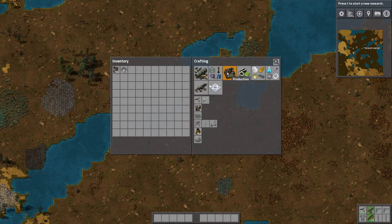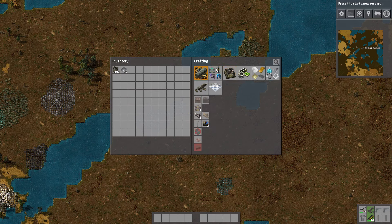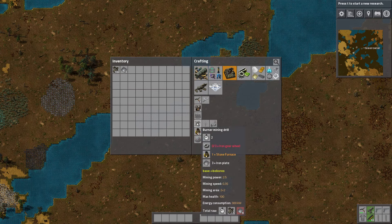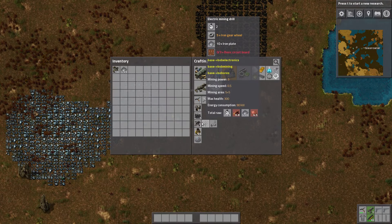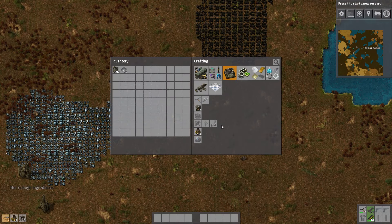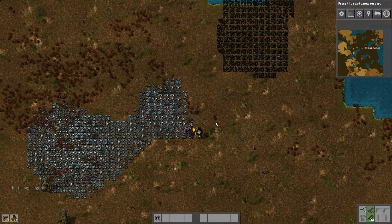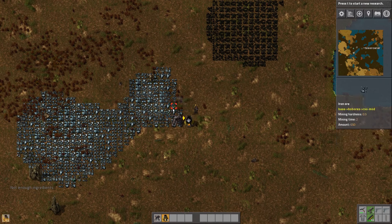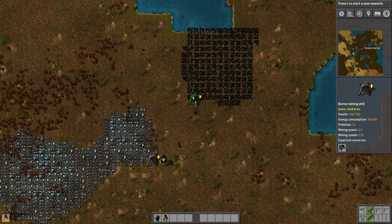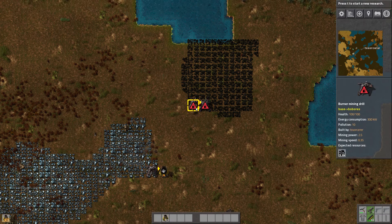So I'm going to get up to power first. I need miners — I need more iron for that. Give me all the miners. Just make all these. We're going to handcraft for a while because we have to. As much as I would like iron, let's get that started.